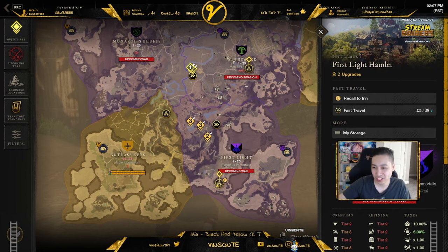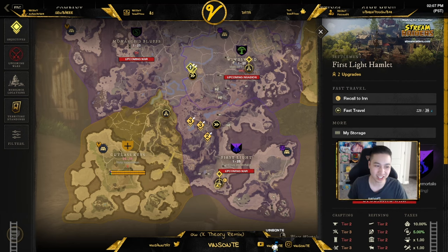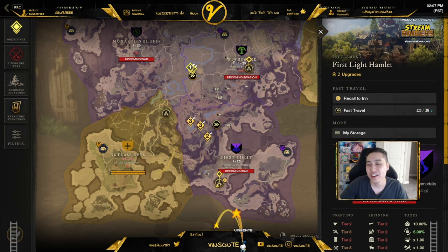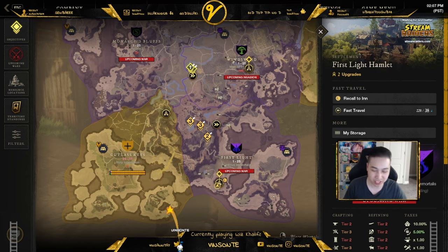They should just remove the cooldown for that recall to inn because it's a one-hour cooldown — that's hella long. They should just remove it. Because you can only recall to one place at a time, so if you want to go into a different territory you actually have to get there first.